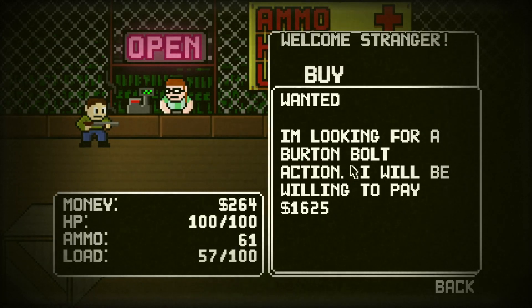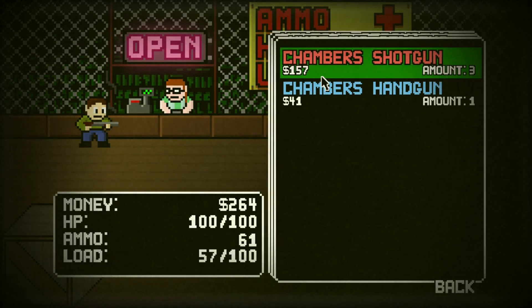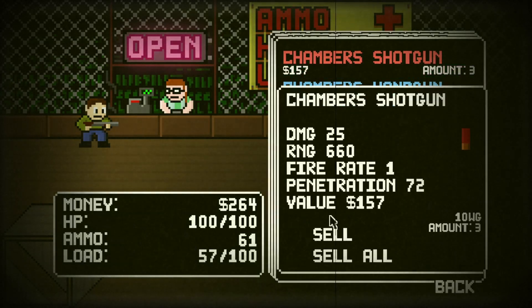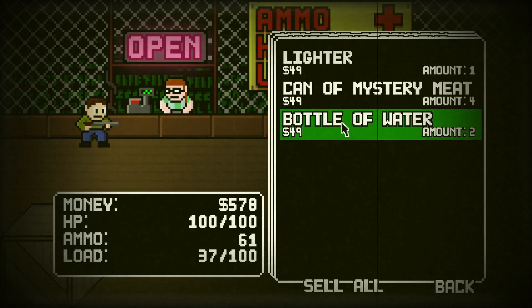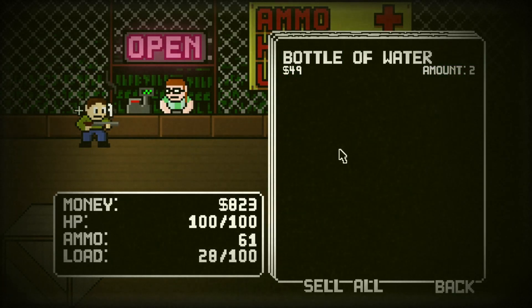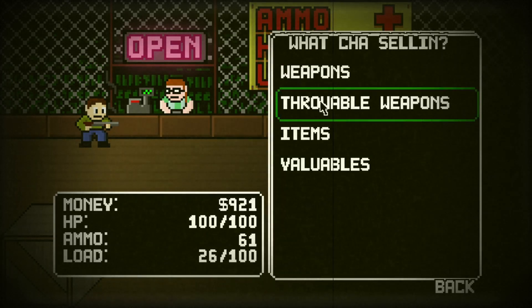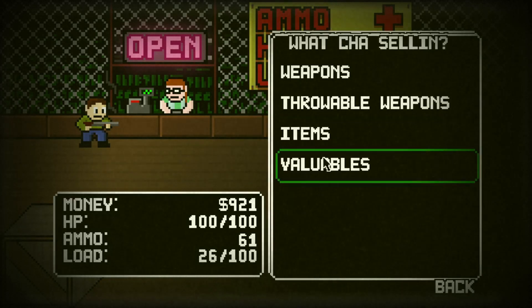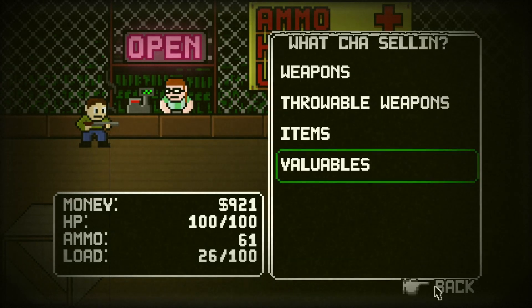Let's see what this chump wants — he wants another Burton, but I don't have one. Oh wait, I have three of those. Sell, sell, and then sell the backup one. I got four cans of mystery meat, sell the lighter, and then sell the water. Gotta stay as light as I can. I got hand grenades. The fireworks are in items — they distract the zombies, kind of like in Land of the Dead, I believe.